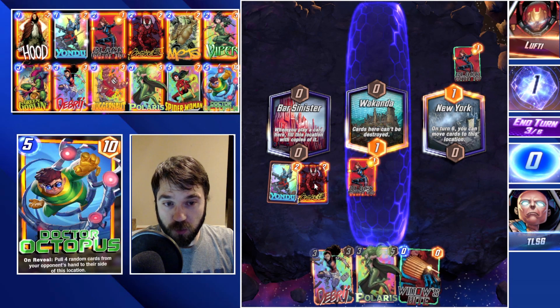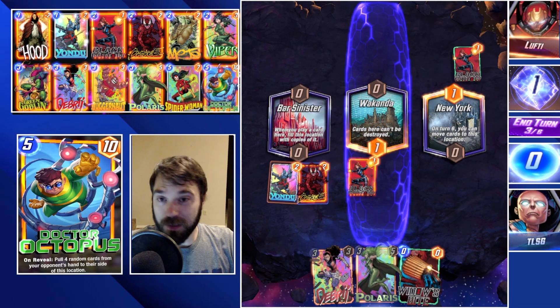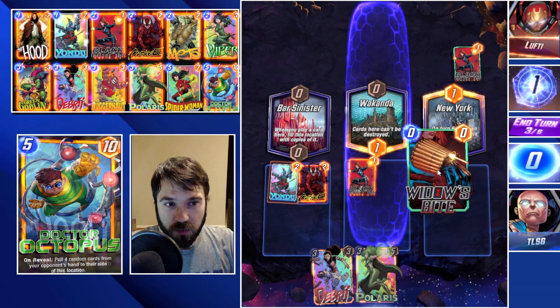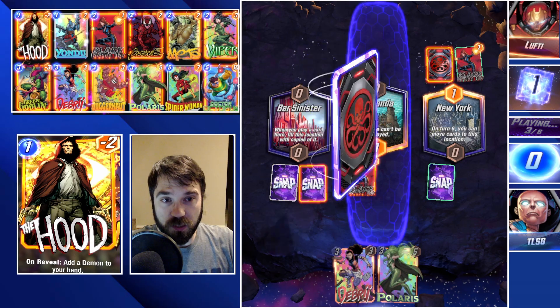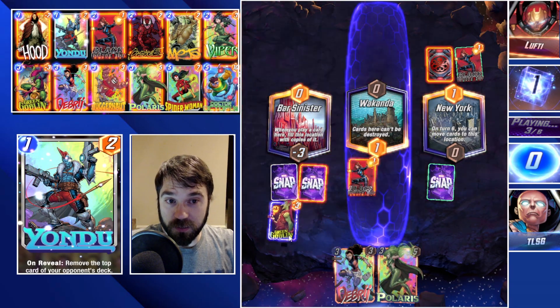Let's go ahead and drop both Yondu and Carnage — that's going to take care of three of their seven remaining cards in their deck. We're also going to drop Widow's Bite onto the board and then we'll see what gets destroyed and how everything kind of works out.